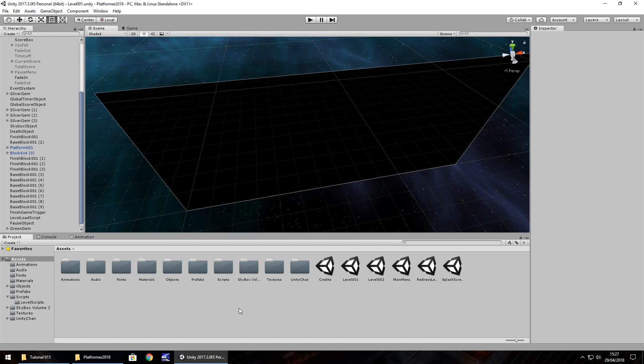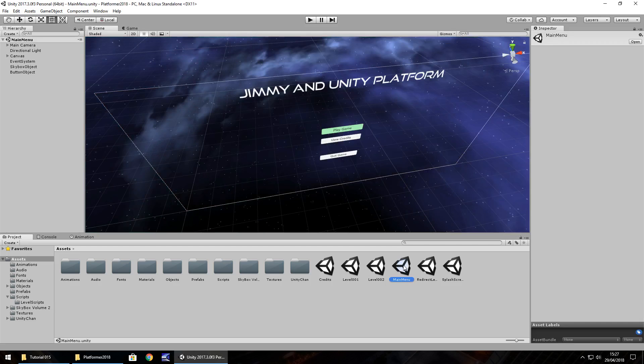Player prefs are a way of saving information kind of externally but also internally, and also giving you the option if you so need to erase them. I'm going to start by going to the main menu and I'm just going to use a simple premise here of displaying the best score just of level one at the very top.